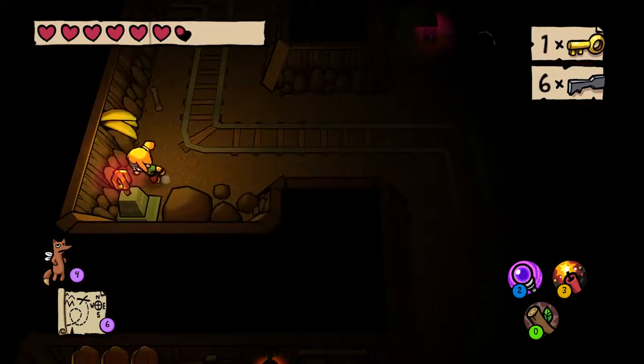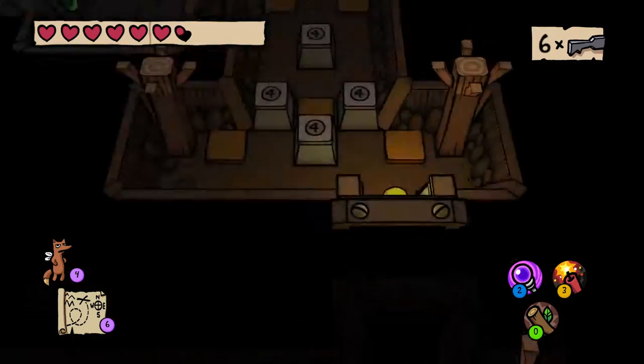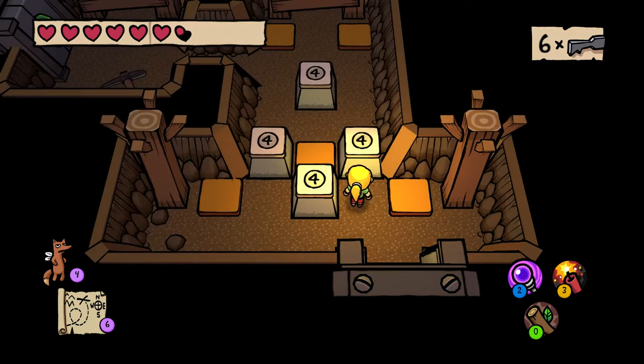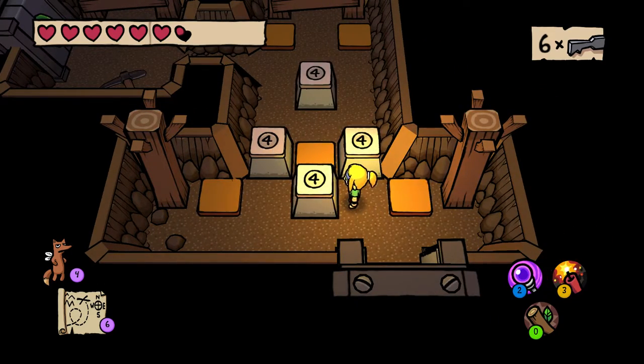Running into your enemies and mashing the attack button is the best way to fight. Look, I'm barely missing any health — probably because they dropped a blue heart or something. Oh, these blocks. I like the idea of pushing this either left or right first; I don't think it matters which direction.